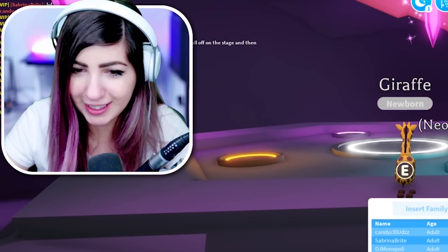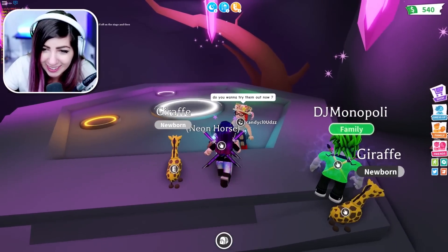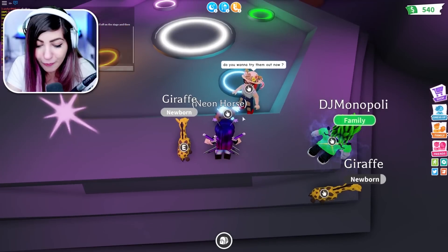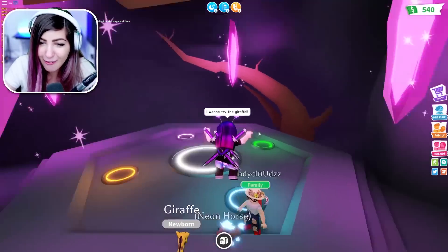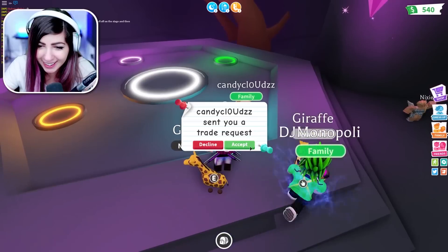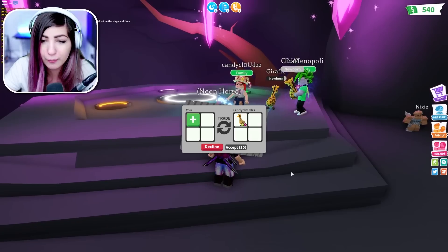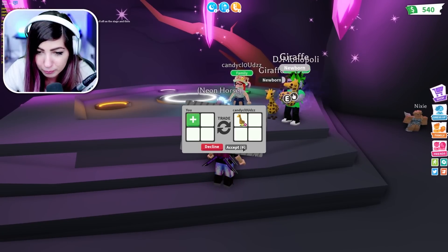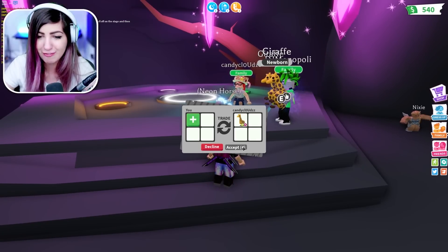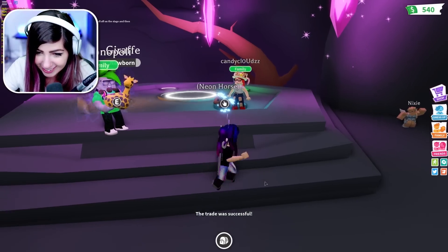We're in the family together - we're a big happy family. We're in the cave. I want to try the giraffe! I'm like a little kid - I want to try the giraffe. You can't ride it without trading. She's trading it - holy cow. Okay, we have to trade it to be able to ride it. We're gonna try this giraffe out and then give it right back to her. Oh my goodness, this is awesome. Neon giraffe!